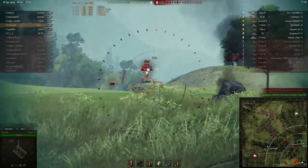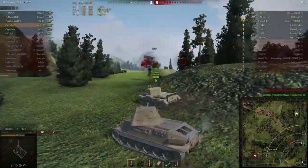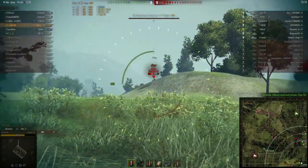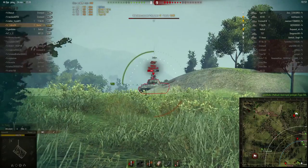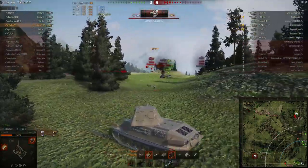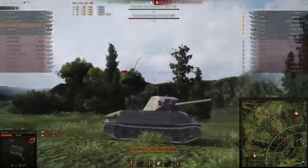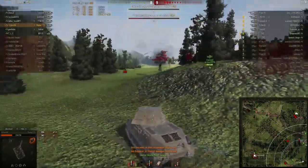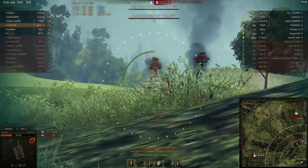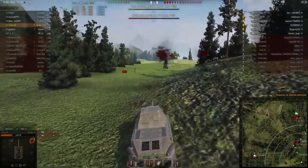Oh no, oh god. He got that shot into the Hellcat — that should not have gone in. Oh, that was stupid. We see his machine gun. Really, this thing is like made out of ammo racks. Like, if you hit any of the side of this tank, it's just an ammo rack. I mean, seriously. Oh wow! Poor Hellcat.